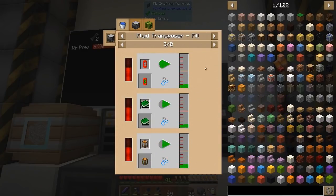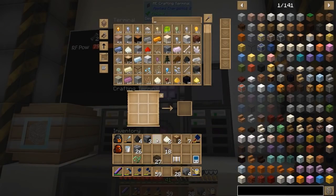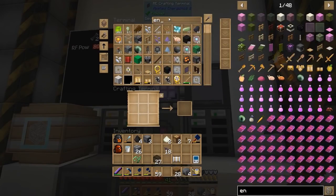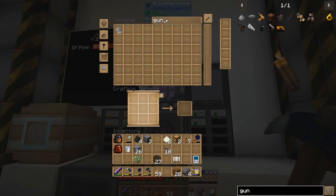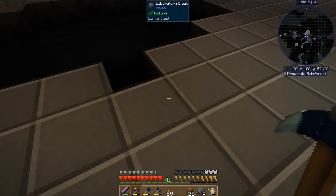We might have to set up a system for this at some point, so we have a separate system for our mob farm. This is insane — it's insanity. Alright, how many enderpearls? We already got 21. That's just great. 254 gunpowder. Holy cow. This thing is going nuts. And we don't even have the max amount of looting upgrades in there yet.